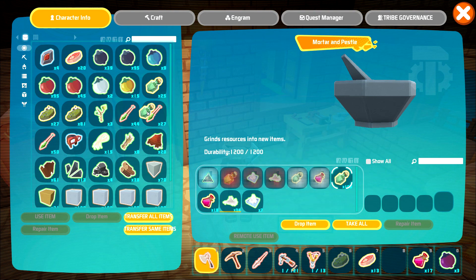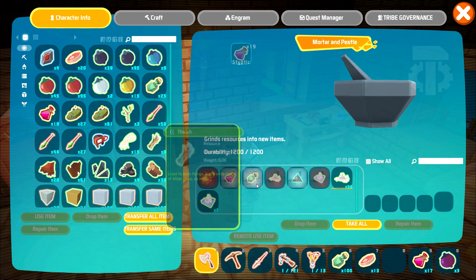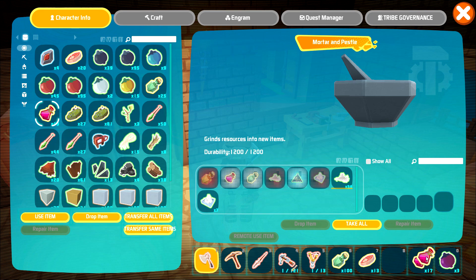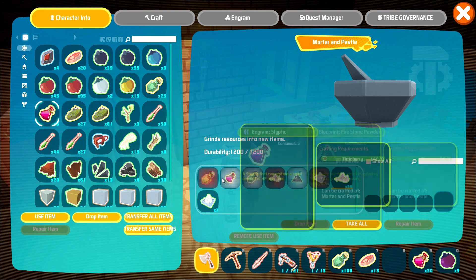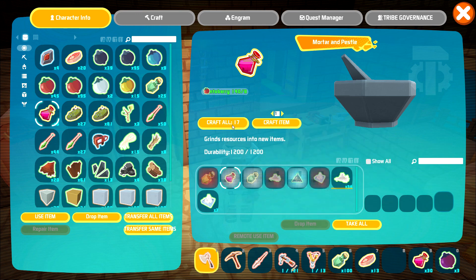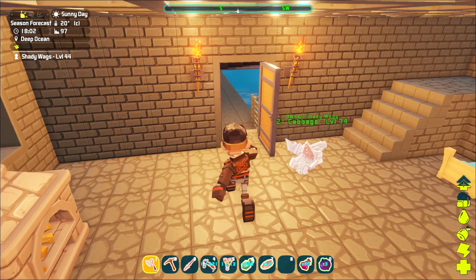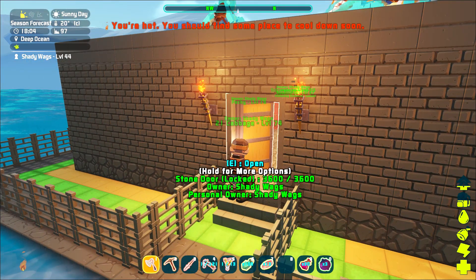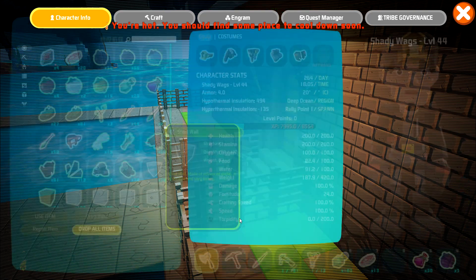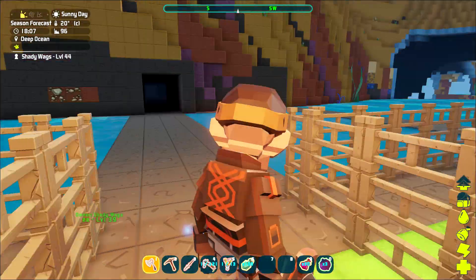So, a hundred sleepy potions. We already have nineteen styptic — does this stack? They stack in thirties. So we'll go ahead and craft seventeen more. They're pretty slow though. So I think we're ready. We've got raw meat in case we need it.